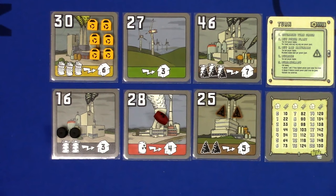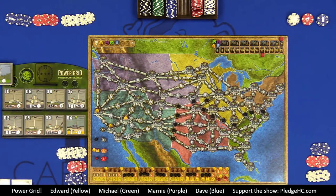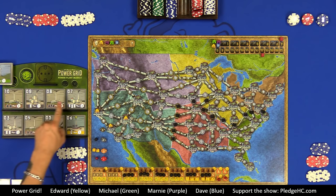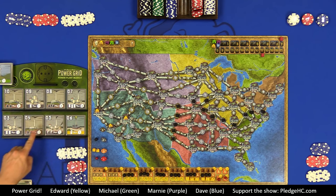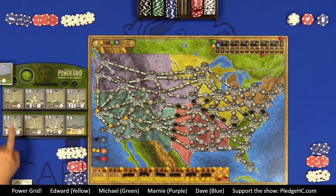If you go over capacity, you don't get any refund for powering fewer cities — just be efficient. Each round, each player may buy up to one power plant. You can hold up to three in your tableau; if you'd buy a fourth, you must remove one and it's gone from the game. In player order, players start bidding on a power plant from the active market — the four cheaper plants on display.